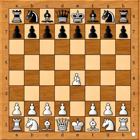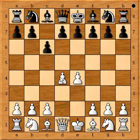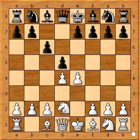White plays e4, c6, and we have the Caro-Kann defense. When black goes for Caro-Kann and if you want to play this trap, immediately play d4, d5, and play knight to d2.